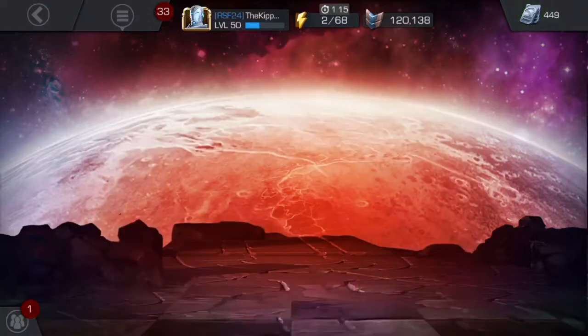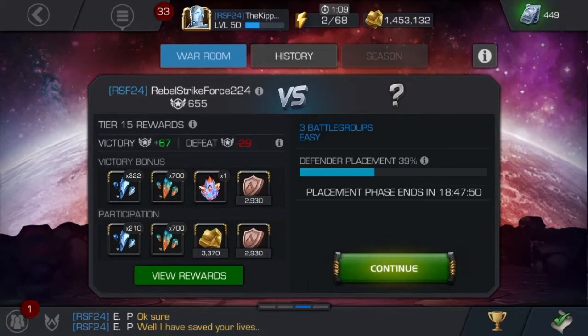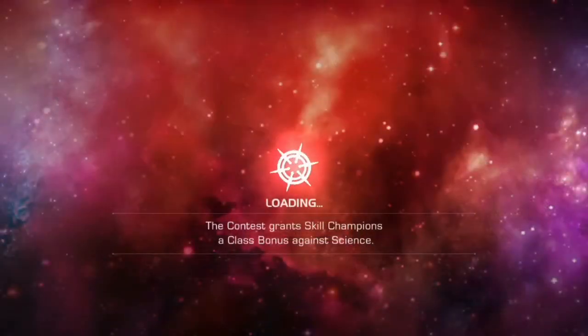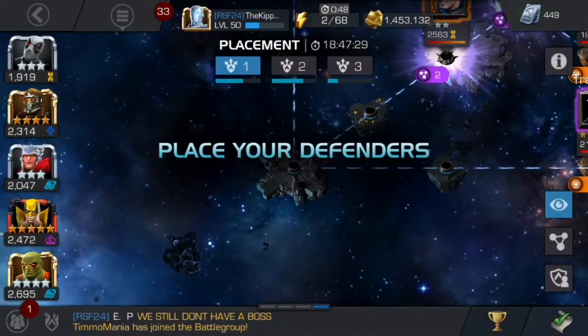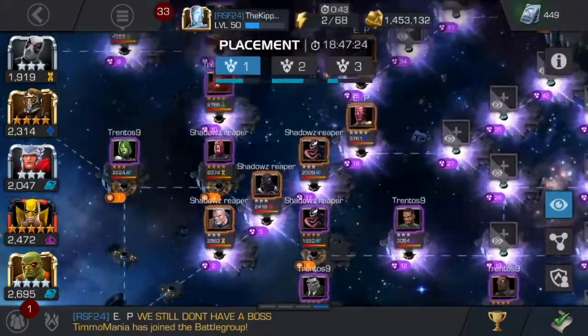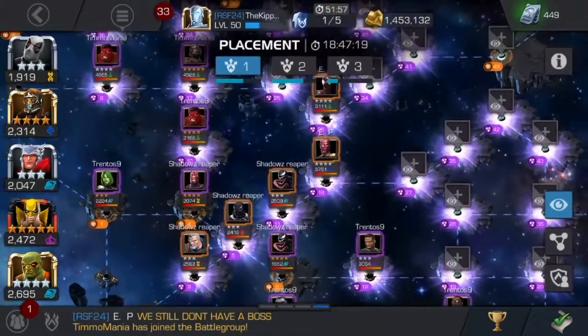Just got to wait for it to load, and here we go — we're going to Alliance Wars. Alliance Wars have two 24-hour phases. First you have the defender placement phase, which is what my Alliance is in now. And then after the 24 hours from the placement phase, you have the attack phase. For the placement phase, you all go into separate battle groups and place your champions. This is like your base, and the way I do it is you have your strongest member at the back and your second strongest at the front, so you want it to be as difficult as possible.